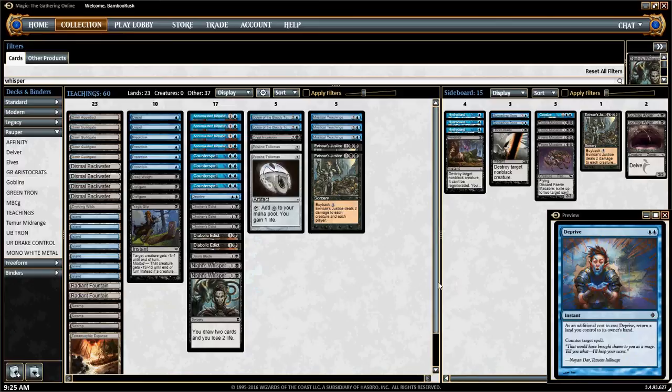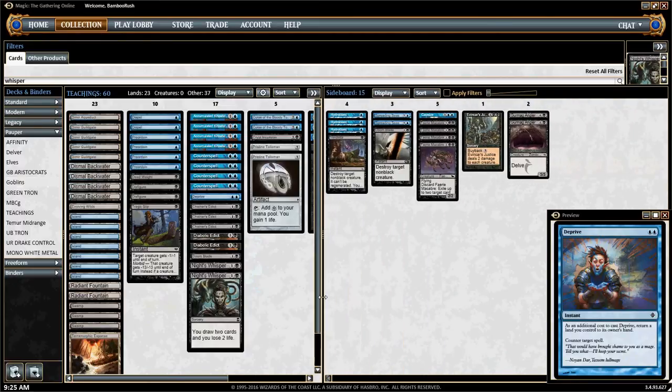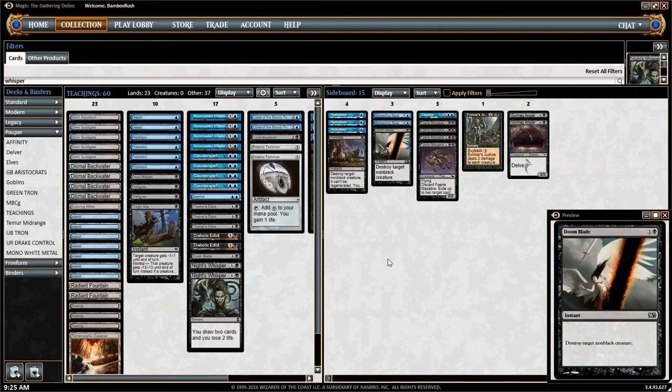The sideboard is not too different from what I've played in the past, with a few changes. In general, I feel like Doom Blade has gotten more viable — there's a lot less Mono Black Control in the format and a lot more need to kill guys at instant speed. A lot of decks have gotten faster to fight Peregrine Drake, and killing Peregrine Drake at instant speed is also pretty useful.